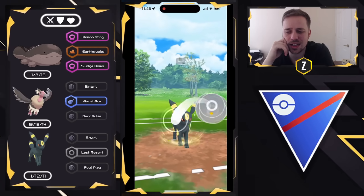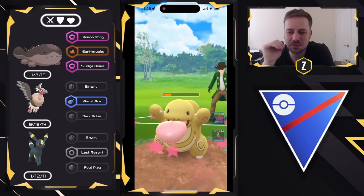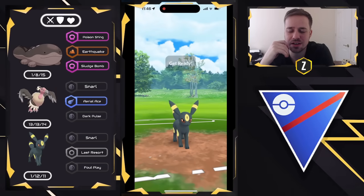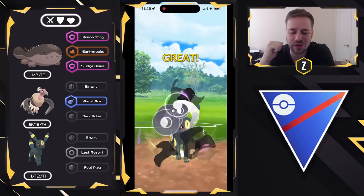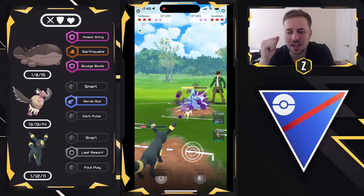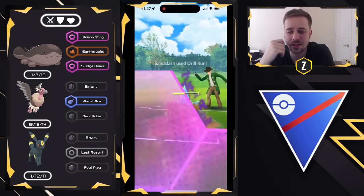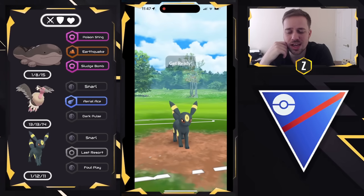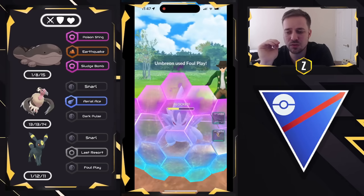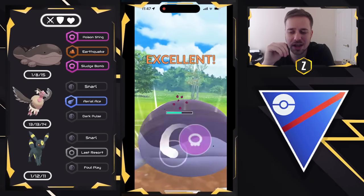I keep Umbreon in here, reading that Mandibuzz might have a lot of play against their backline. I go for Last Resort — I thought this might have been enough chip damage but it unfortunately wasn't. They swap out and it's a Shadow Alolan Sandslash, which is very interesting. I can get to a Foul Play in time and really chip down the health. Because it has Shadow Claw instead of Powder Snow, my Mandibuzz is going to do a lot better against it. I decide to give up a shield on the Drill Run as I do have another Foul Play. I want to get the A-slash out of the game — it's a tough Pokémon to deal with for this team. We get the final shield and I swap in to go for the Sludge Bomb right away.